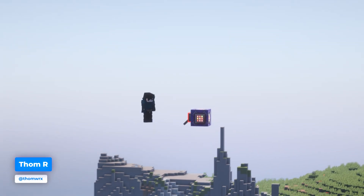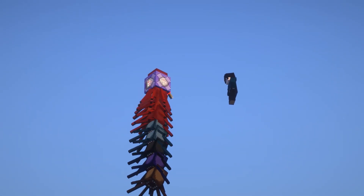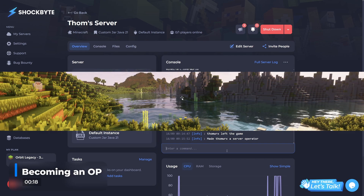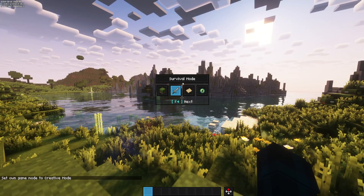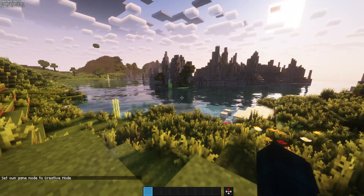Firstly, before you can actually use command blocks, it's important to note that you're required to be opped and be in creative mode. To do this, head to your server's control panel. Then, in the console section, simply type slash op and then your Minecraft username. Now, head back in-game and either type slash gamemode creative, or alternatively, you can press the F3 and F4 keys at the same time to open up the gamemode GUI and select creative from there.